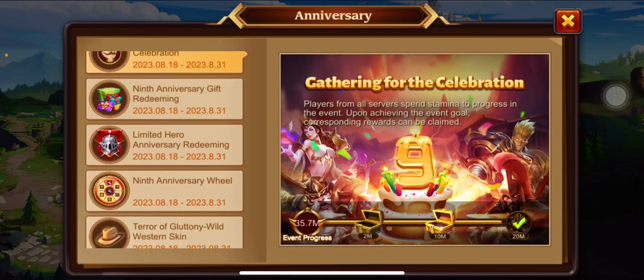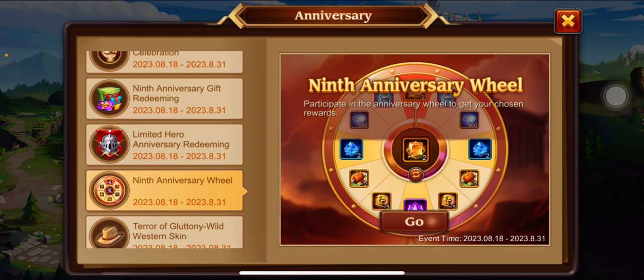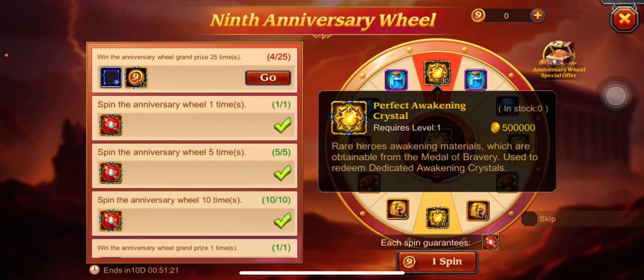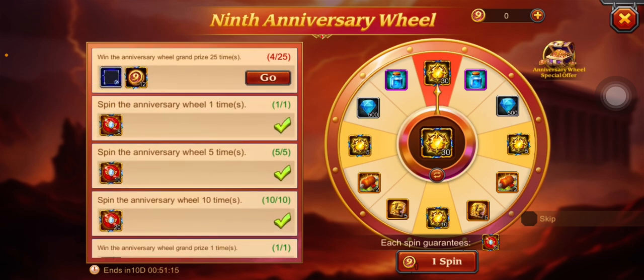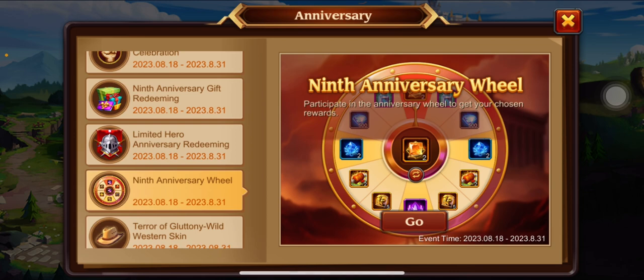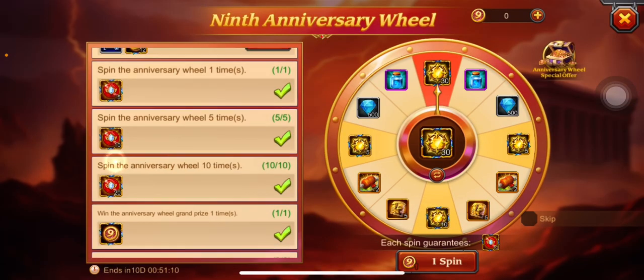That pushes me — I have to get it soon. Let's see if we can redeem some more. On the wheel, we didn't really get anything, but the wheel — I was able to get the 30 again, that's how I was able to purchase Death Knight. Honestly, we're not gonna really be doing any more spins.